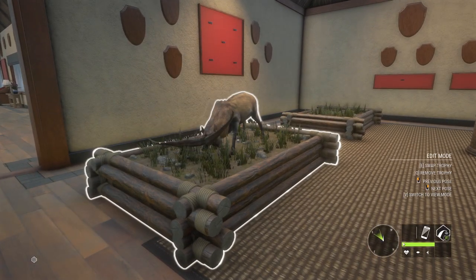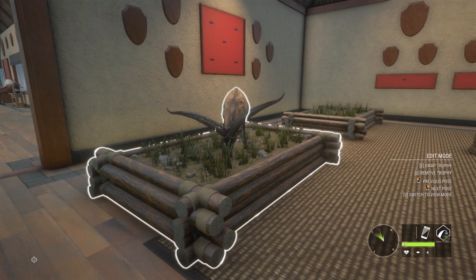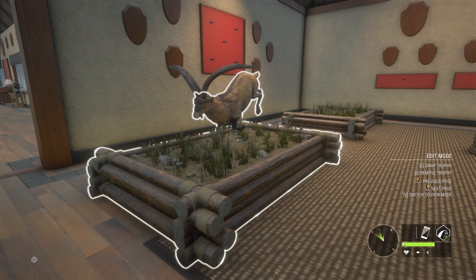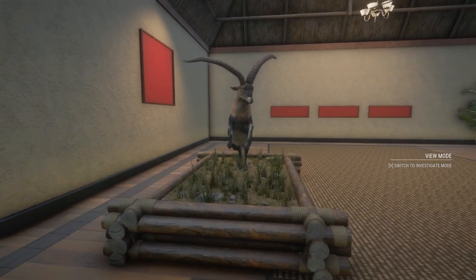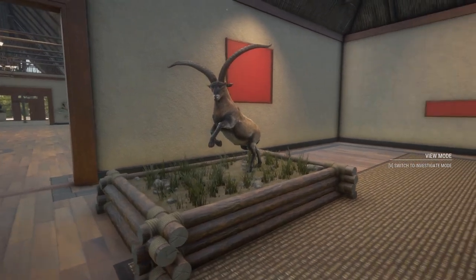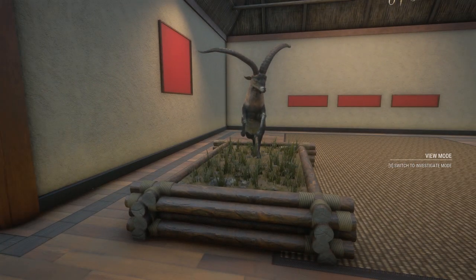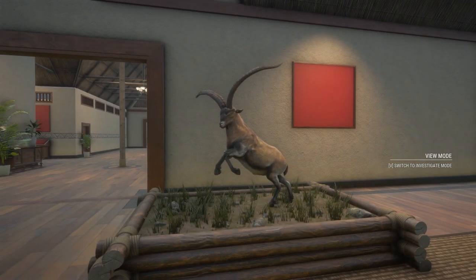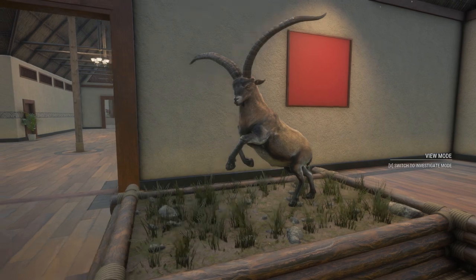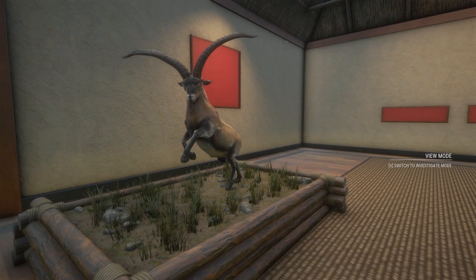I wanna see if we can get some really cool ones. I want one where he's on his back legs or something. There we go — that is exactly the one that I want. This is our first real close look at the Ibex, and I'm definitely gonna go and see if I can hunt some of the other ones now. Stay tuned for that. Remember to hit the subscribe button if you want more videos like this — thank you so very much for watching.